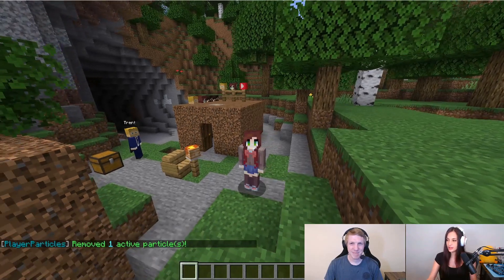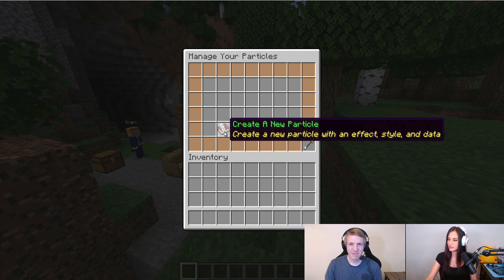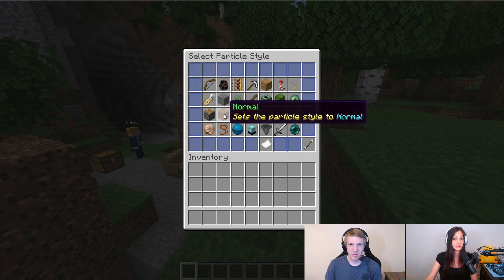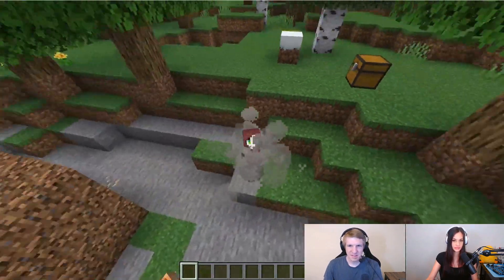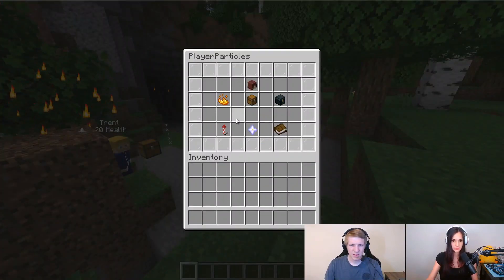I reset my particles. Let's try some more. Going to /pp again, create a new particle. If we find campfire cozy smoke, we're going to set that to normal — clicking dirt. Now I just have smoke all around me. That's pretty cool. And I think we can actually layer our particles, so let's try that.